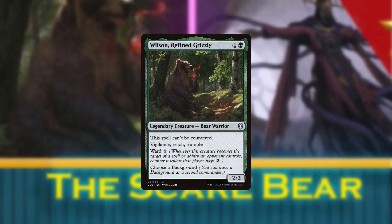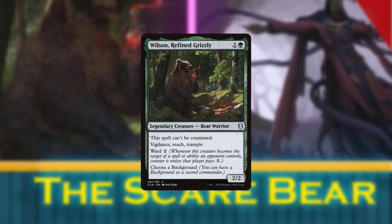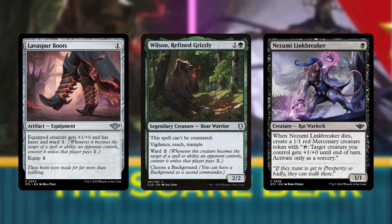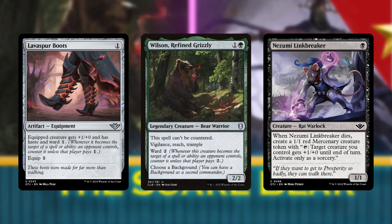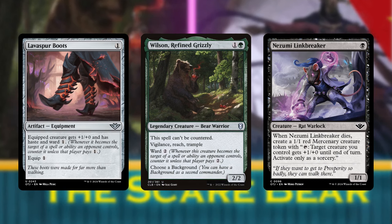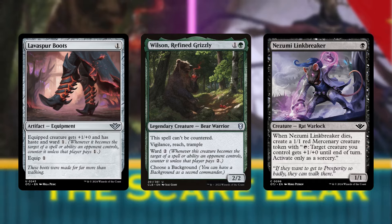If you're familiar with my build for Wilson with Cultist of the Absolute, you know that there's a spot for 1-mana auras and equipment that help accomplish the other goals of the deck, as well as 1-mana creatures that replace themselves when they leave the battlefield. That's where Lava Spur Boots and Nazumi Link Breaker come in. Not only do the boots give Wilson another layer of protection, they also give him haste, so that if he ever is removed, we can get right back in the game. The Nazumi Link Breaker is also an excellent addition since the body that replaces it can also grow Wilson.